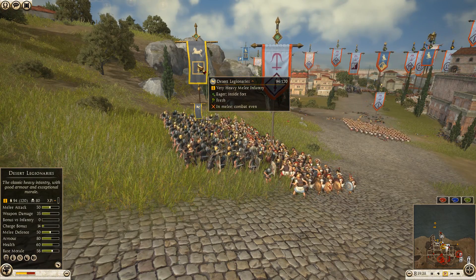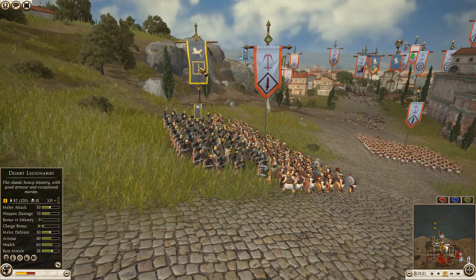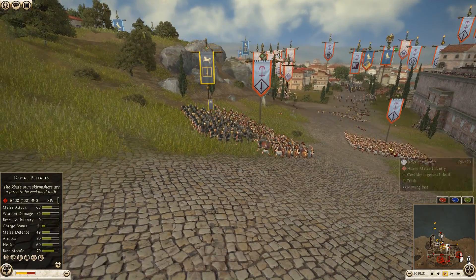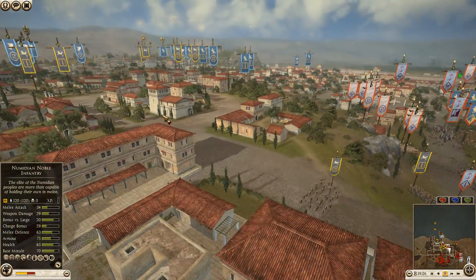Melee defense is actually a little in favor of the desert legionnaires, but melee attack is definitely in favor of the Royal Peltasts. Yet another unit of Royal Peltasts making their way up. Skirmishers are going to run for the hills — not a bad idea.